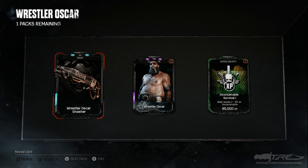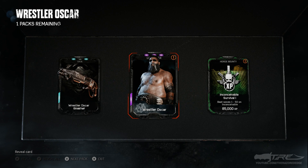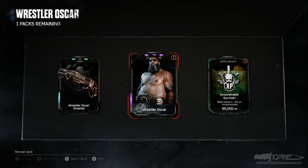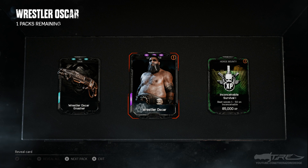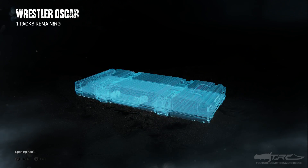On our second-to-last pack — look at that, there he is! We got the Wrestler Oscar and a duplicate Wrestler Oscar Gnasher. There he is — it's kind of like an evolution of his wrestling career. He starts out as a noob or jobber — that's a wrestling term — then becomes a mid-card guy, and once he gets to the main event he becomes Champion Oscar. We also got Inconceivable Survival for 85,000 XP — those bounties are legit.